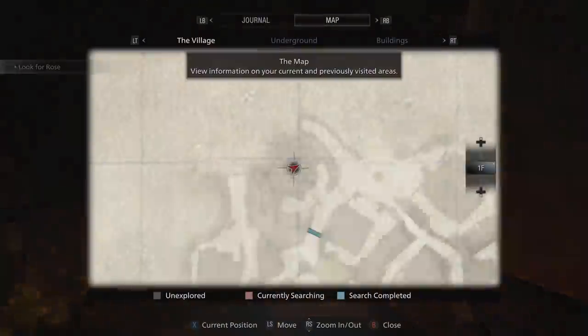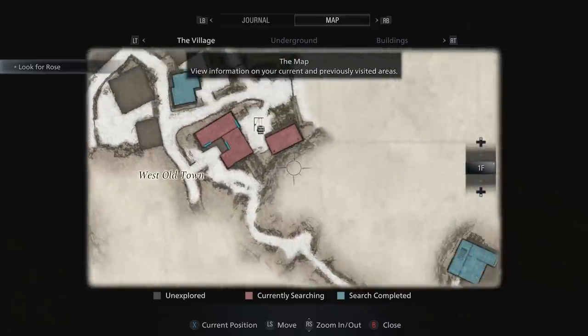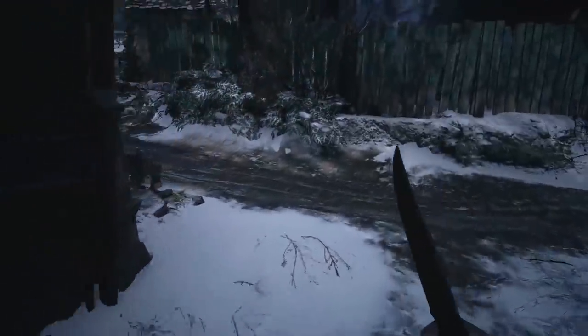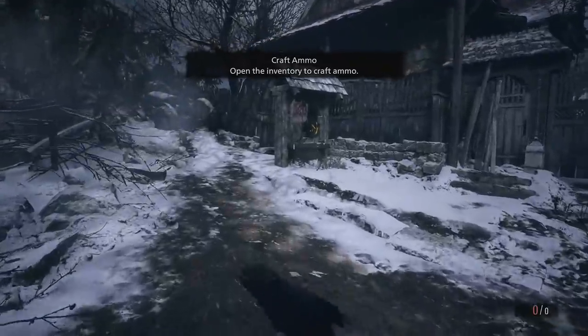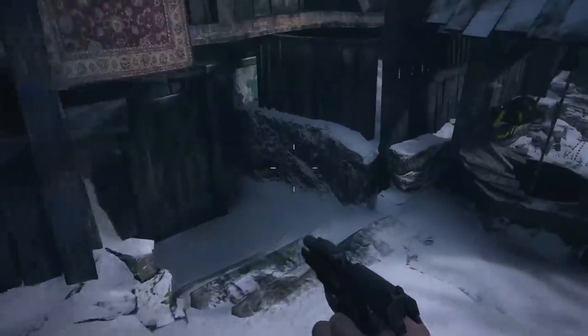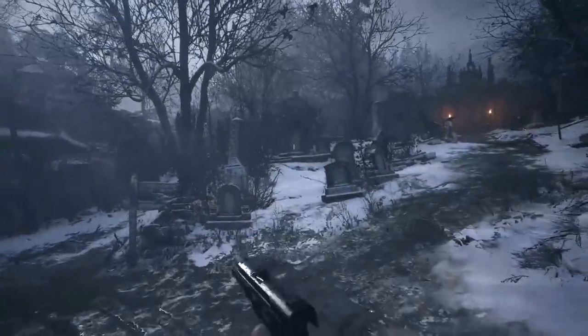Do we have like a map or anything right now? Yeah, we do! Look, we actually have a map of the town - that's kind of cool. So we've come from over here. I like that you don't have to pick up the maps - it just lets you see where you are. That's pretty awesome. Look - there's a little glowing object in that goat's eye. I want to get that but I don't have any bullets at the moment. We actually burned through all of our ammunition in that fight.